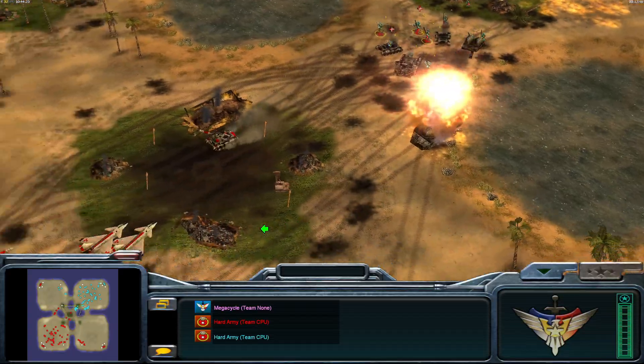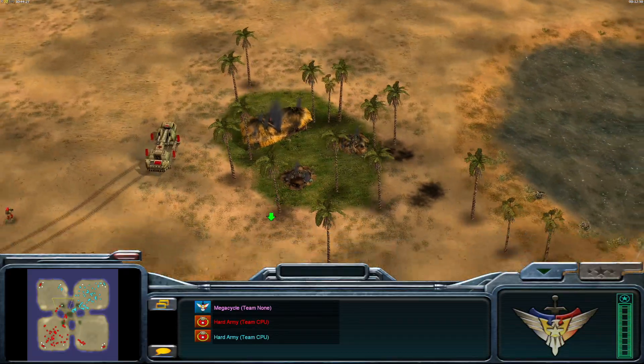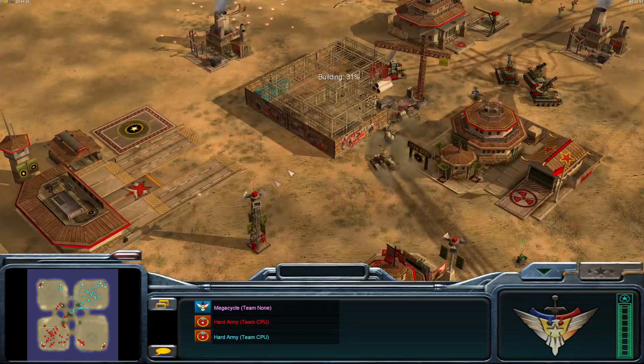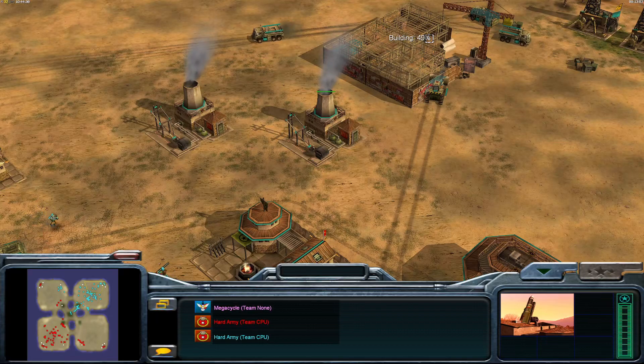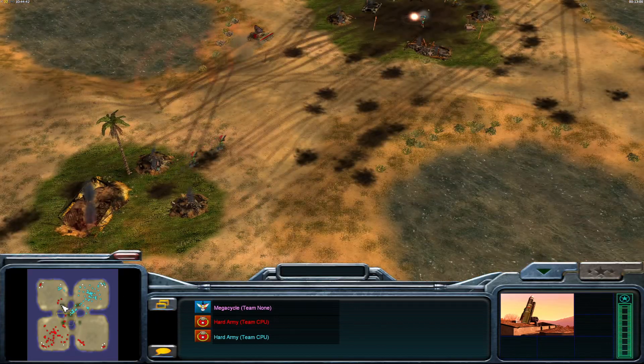Nuke Cannons have very very little armor. Still seeing a little bit more movement around the battlefield. Quick tech check — Nuclear Silo going up, 33 percent complete. No nuclear weapon yet... oh, nuclear weapon 50 percent complete for Infantry General — Infantry General is going to get that off sooner. Interesting.